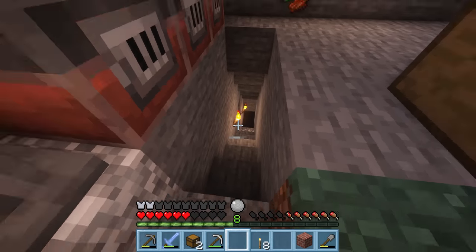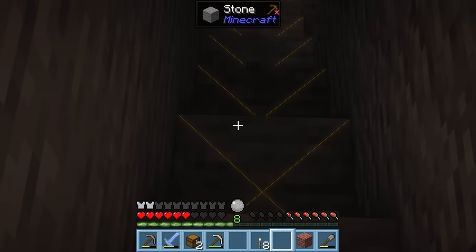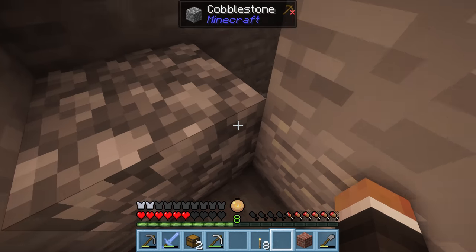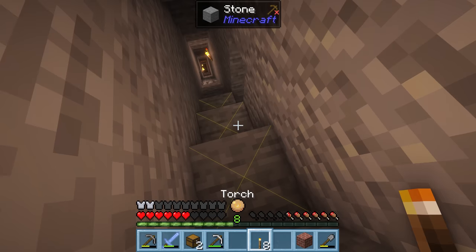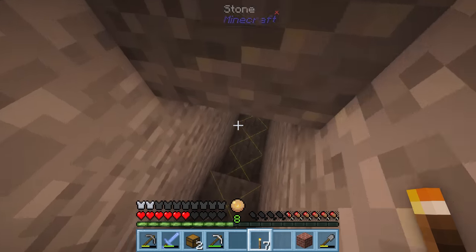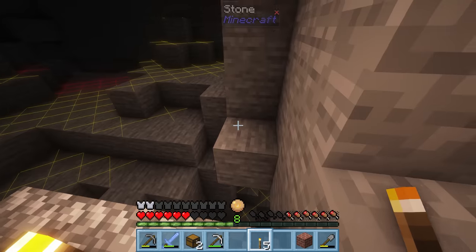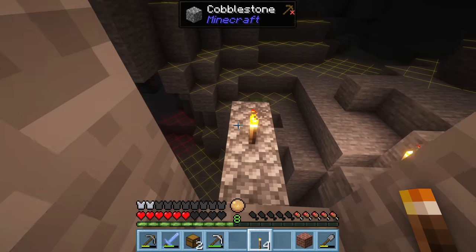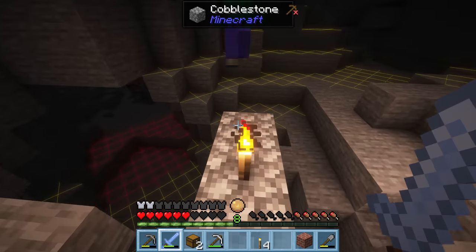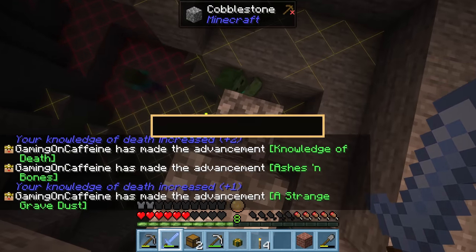If you press F7 that's going to show the light overlay on the ground. A red X means a hostile mob can spawn there; a yellow X means a hostile mob might spawn when it gets dark. I put down more torches to make sure. It's quite possible those zombies made their way all the way up from deeper in the cave — quite the pathfinding endeavor for them to go around the corner. Either way we managed to acquire the knowledge of death — zero to one.